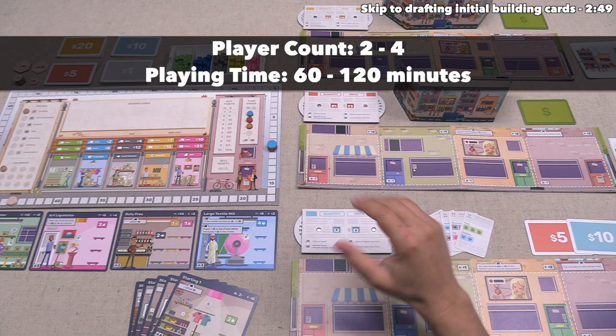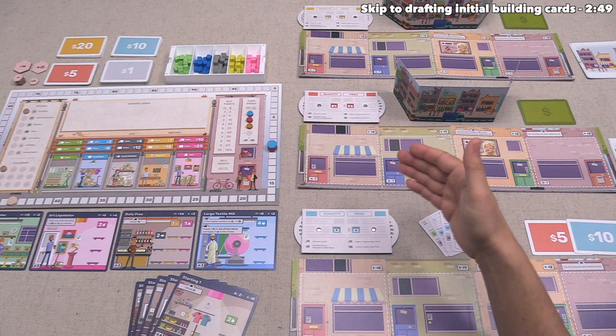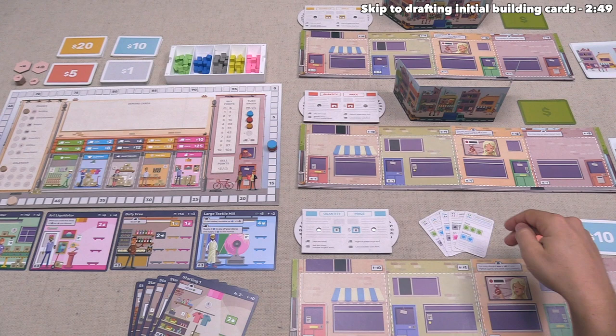Let's start with a brief overview. Each player is in charge of their own storefront, and as we play, we'll be purchasing stores to fill these in. We might also close down stores to get conditional victory points or because we don't want to pay the utility fees for a store that isn't profitable enough.